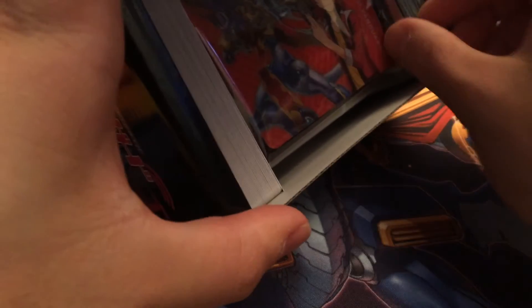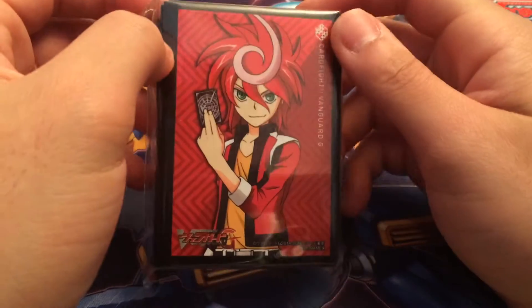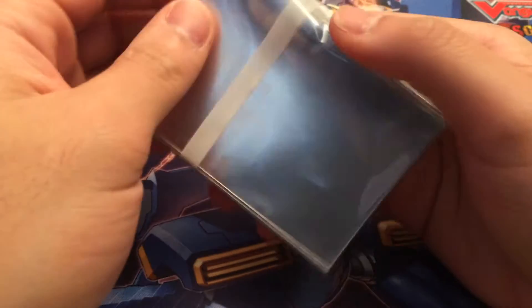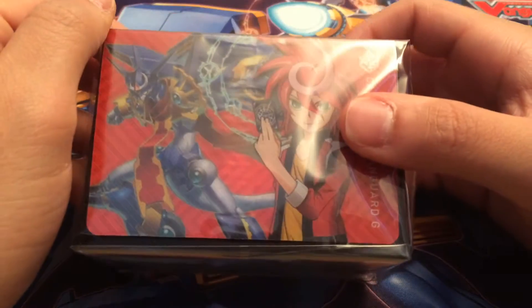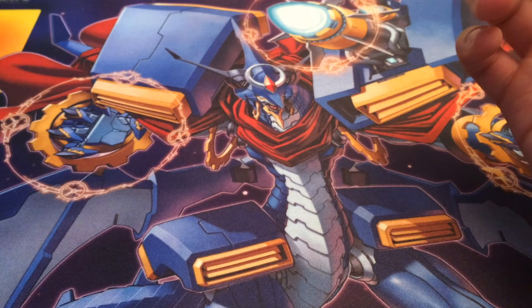So then you get some nice chronosleeves — I'll be resleeving my Gear Chronicle deck from the old chronosleeves to these. You get this snazzy deck box. Deck lobs could be going in here — you got Metallica Phoenix, Chrono Jet, Chrono Jet — they're really nice boxes. So far impressed with the quality of the Japanese product.